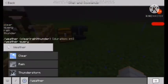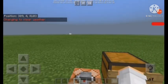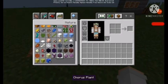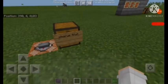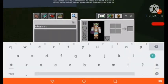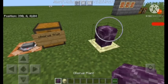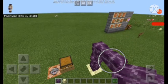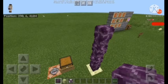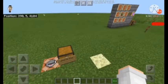Let's place this in the chest and move on to our next trick, which is chorus fruit. You've probably heard of chorus — we've seen it in the End. It's a sort of plant that grows upward, technically on end stone. Let's get ourselves some end stone and stone. As you can see here, it grows, and in the End you'll find it with a chorus flower on top, which you can use to mine and get chorus fruit.